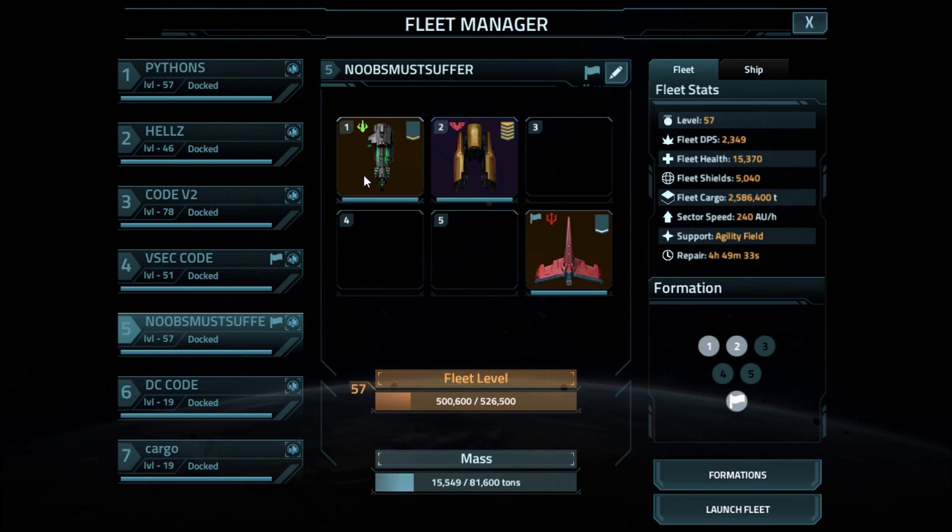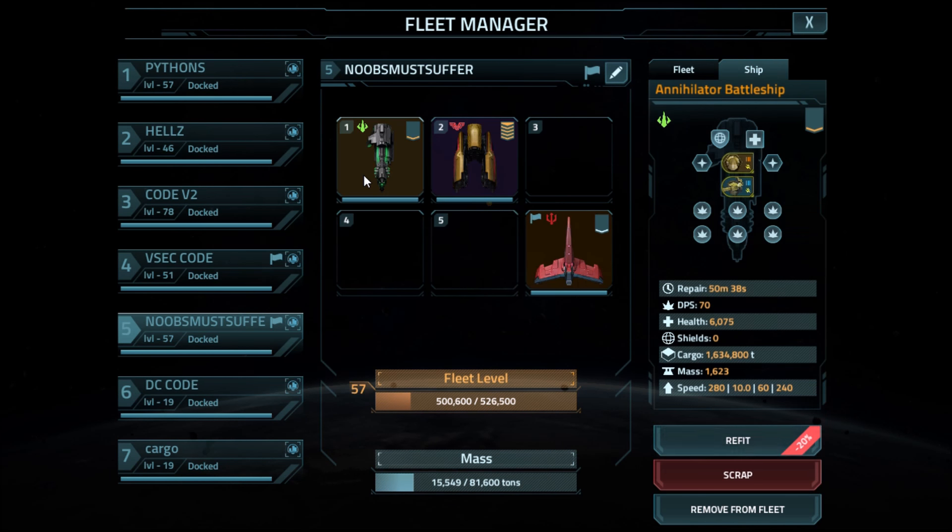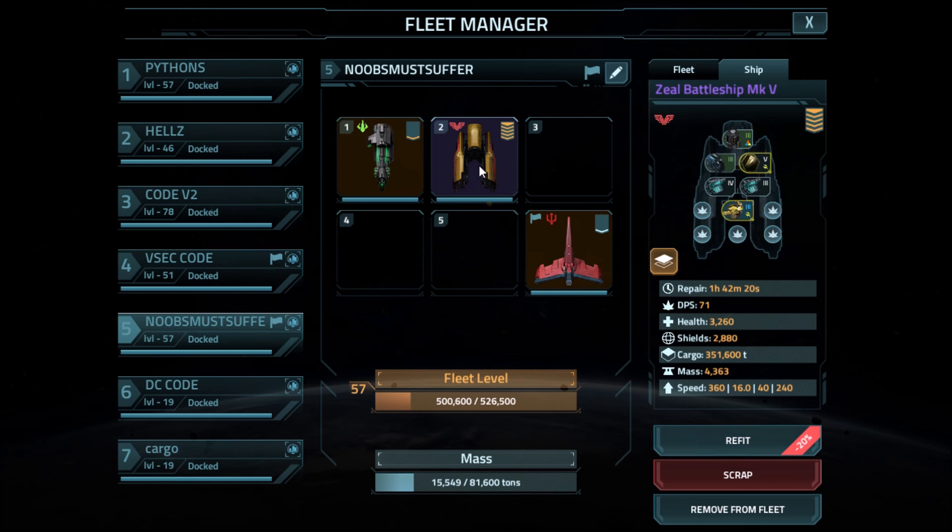Here are the fits I'm using. They're pretty similar — just one Impulse 3, and I have Optics 5 on the Zeal, and Beam Cap 3 on the Annihilator. So let's go ahead and test this out.